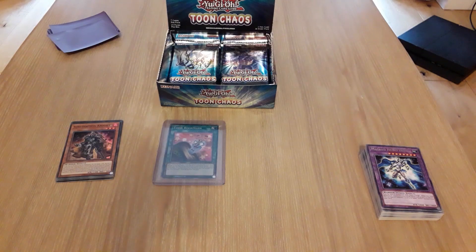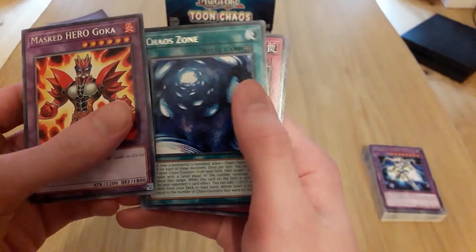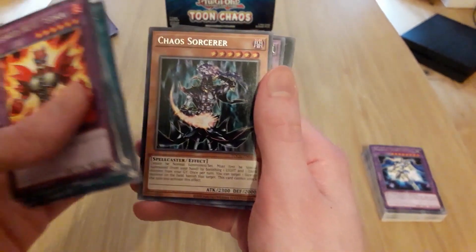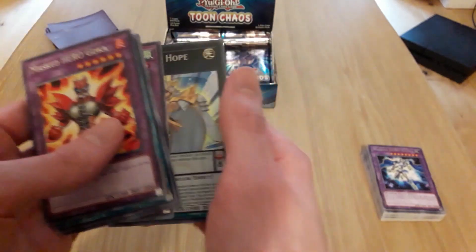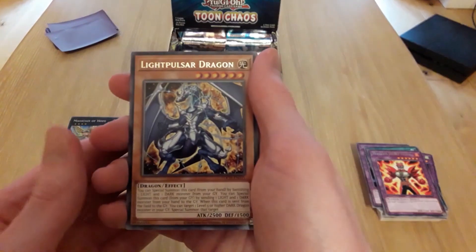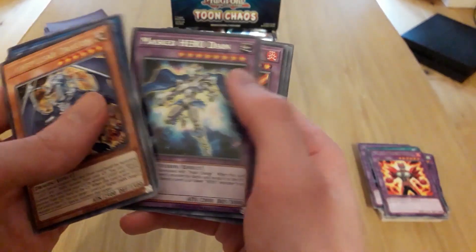We just looked it up — Toon Bookmark is worth 46 euro, so that's the box paid for! Let's try and get another one. Another Masked Hero Goka, Chaos Zone, Starlight Road, Crossover, Chaos Sorcerer, Masked Hero Blast, and Magician of Hope — pretty cool, the pendulum XYZ. Awesome!